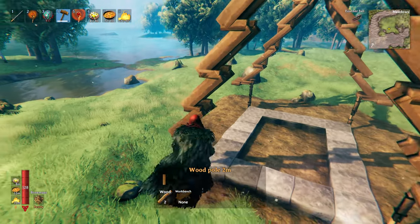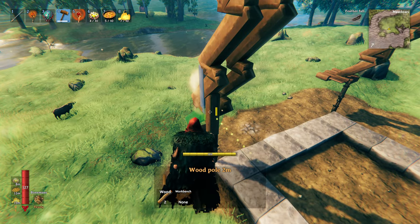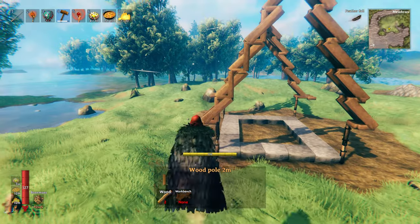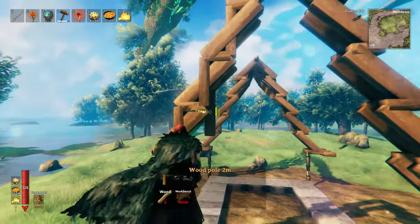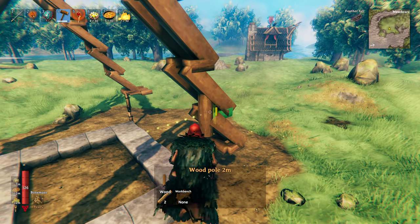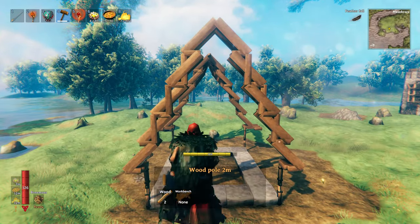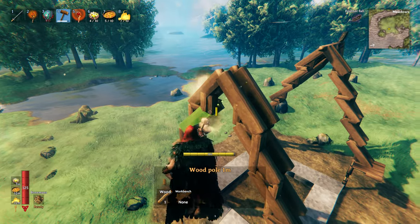Now that we have these two parallel Christmas trees, we're going to take our two-meter beams and on the outside one — not the inside one — we're going to snap one of the beams just on this bottom point here. We're going to snap three in my case, leaving the top one empty and the bottom one empty, so we're just filling in the middle. If your house was only four wide you'd do two, and if it was three wide you'd do one right in the center. Then we're going to take our little one-meter beams and snap them on the very top to break up that Christmas tree look.